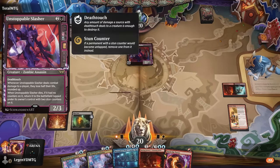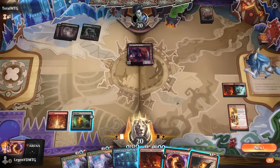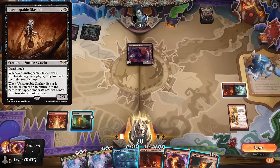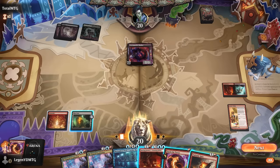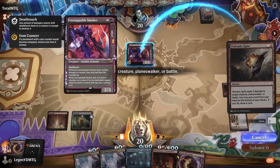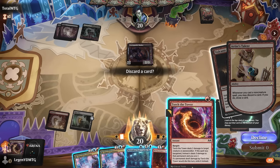Opponent plays an Unstoppable Slasher, which is a good one to Torture Tower so it gets exiled and doesn't come back. Sacking the Roaring Furnace could also work, or Volcanic Spite which draws with Talent. I think dealing with the Slasher is more important — first discard and draw with Talent seems fine.